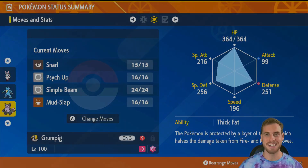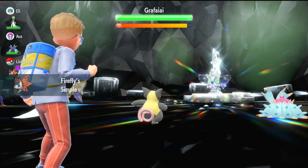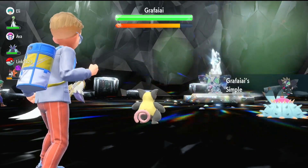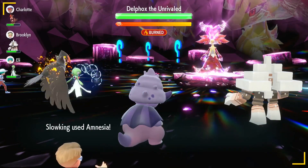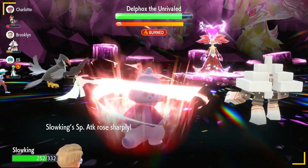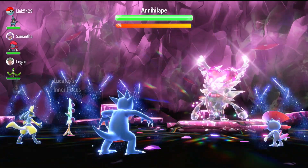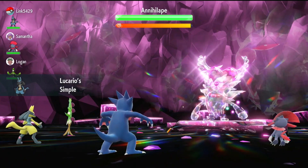Let's see these builds in action. There are three main use cases for Simple Beam in Tera Raids: buffing your teammates, debuffing the raid Pokemon, and setting up Stored Power. Most Tera Raid builds utilize at least one status move to raise one or more of their stats. Simple Beam allows those builds to set up double as fast.